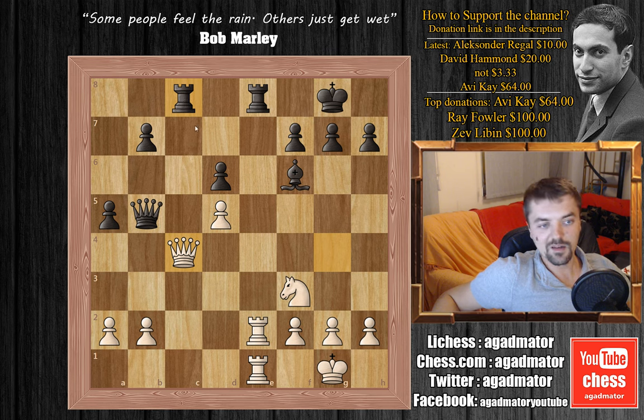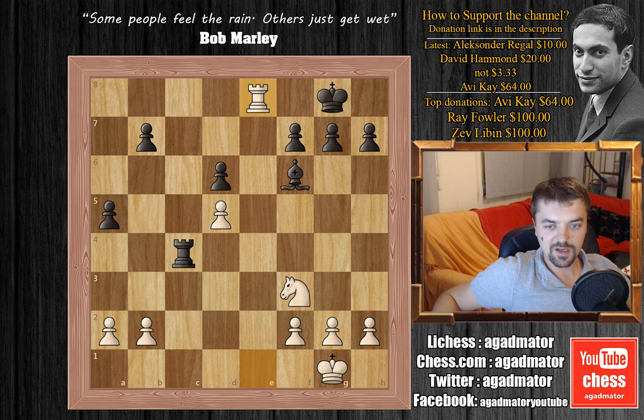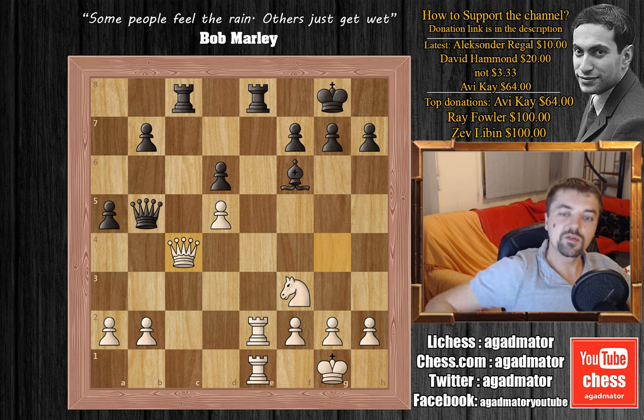But whatever black plays here, if he captures the queen, he gets mated on e8. For example, rook captures and rook captures with checkmate, very nice.